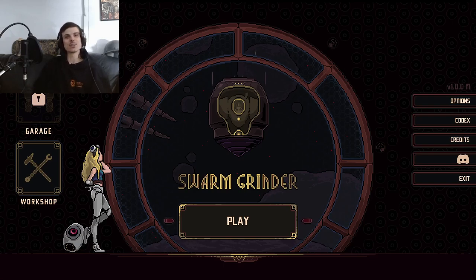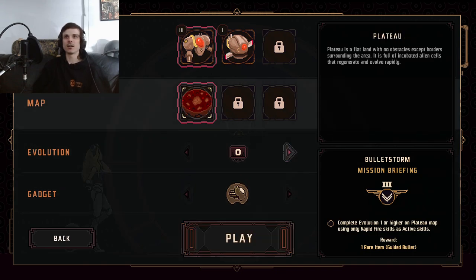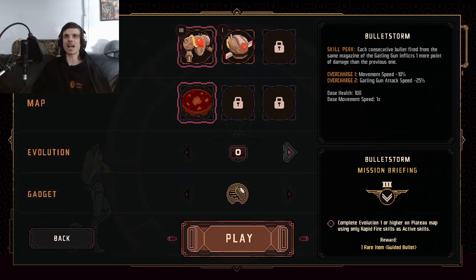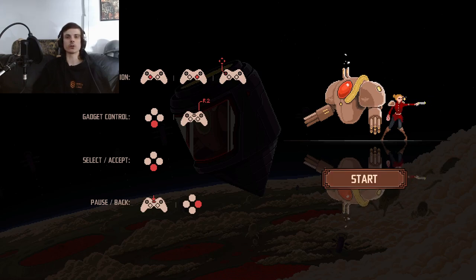Yo, Rengulius here. You're watching Wrench Feels Like Playing Swarm Grinder. We're back at it again. We're going to continue on playing with this game. We unlocked a couple of things last time. I think we figured out how to play this game a little bit — you've got to really kite all of your enemies. I'm just going to pick the regular guy here and give her a go again.